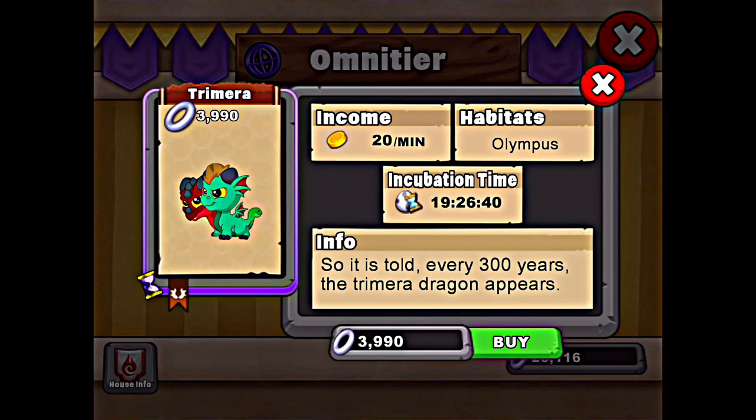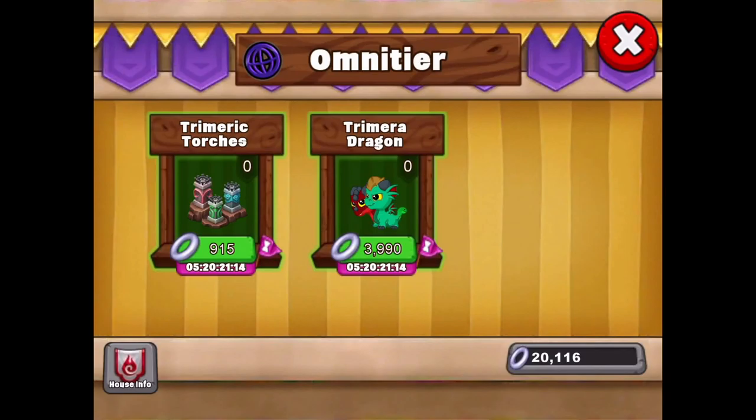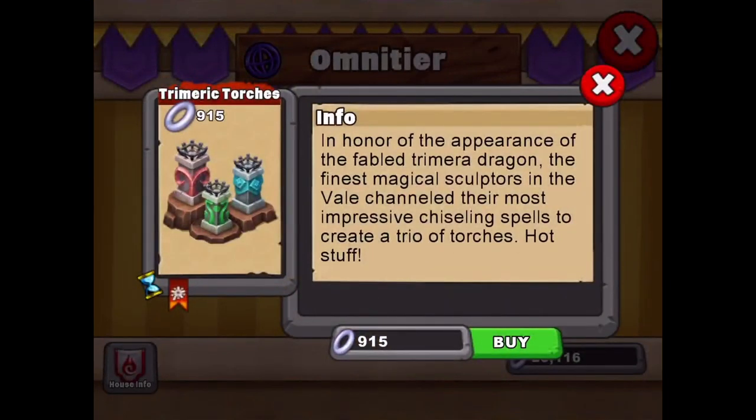There are a few others you can try if you don't have those dragons. Inferno and plant, firework and plant, or garland and air have all been confirmed combos as well. It's 3,990 rings to buy it, with an incubation time of 19 hours, 26 minutes, 40 seconds. Go give it a try - it looks like a cool dragon to get into your park.